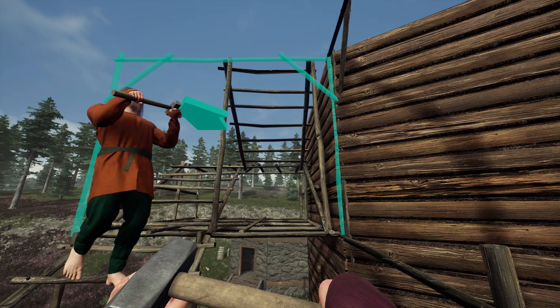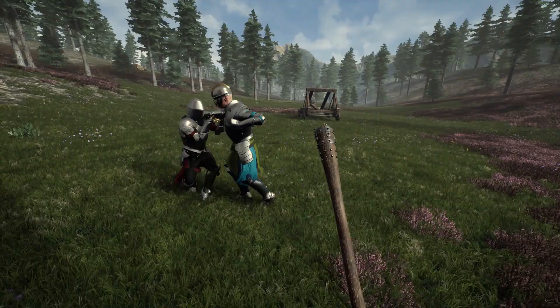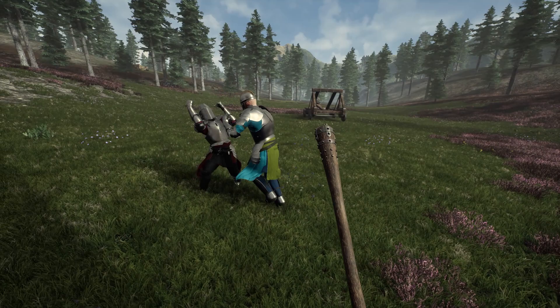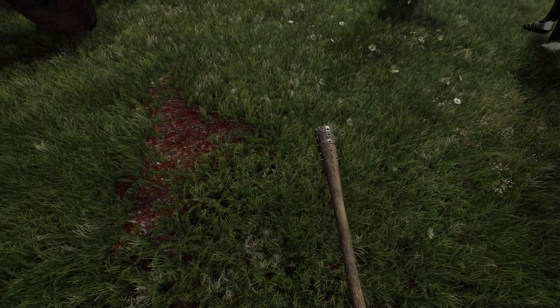One thing we forgot to cover was fist fighting. It functions the same way as the rest of the combat system. So you've just spawned in or decided to settle your differences in a gentlemanly manner — save the gear, gather your clanmates to watch from the sidelines, and fight by the catapult.